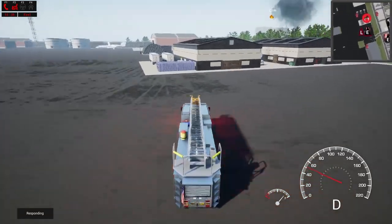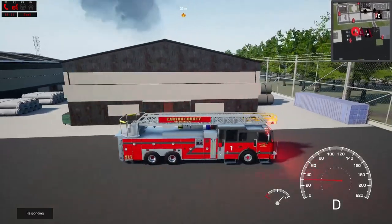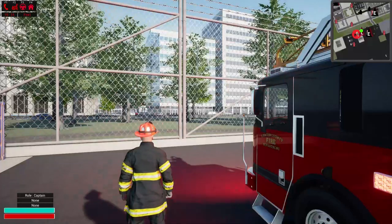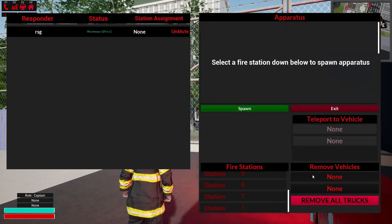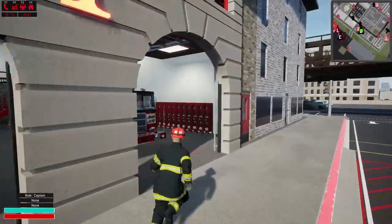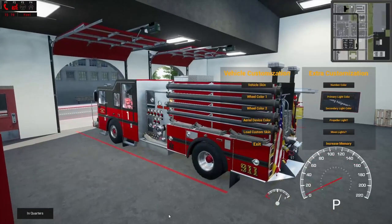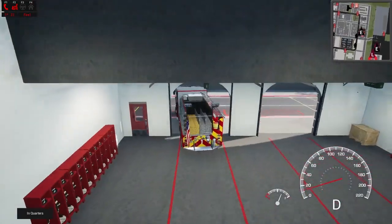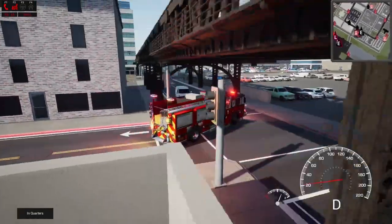We got a big warehouse — well, it is not fully involved as of yet, but that's not saying it couldn't happen. We're going to go back to Station 1 and grab our engine, so that is going to be our main firefighting truck for this task. I'm kind of used to another game's controls here, so I get a little mixed up every once in a while.